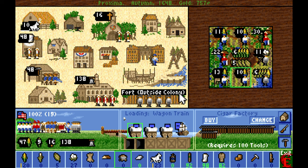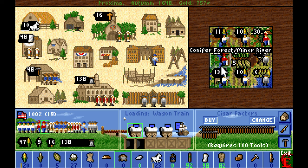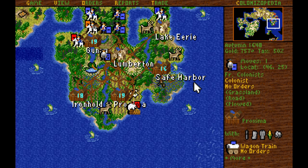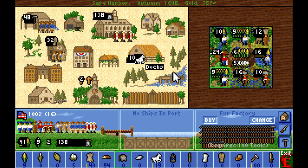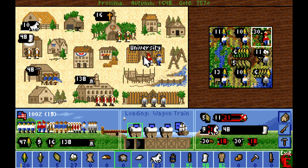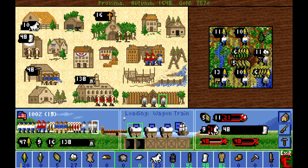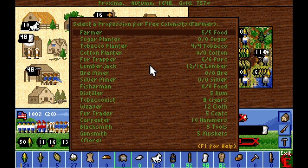We have four additional free colonists to train up. One of them I'm going to send up to Gunny to become my soldier. Two of them I need to train into lumberjacks because we need significantly more lumber production. I'm going to put the lumberjacks into the university — it's going to slow down much of our construction, but we simply have to deal with it.